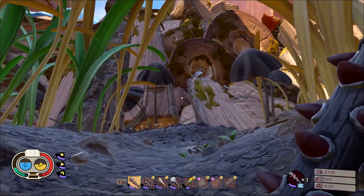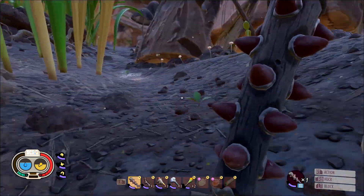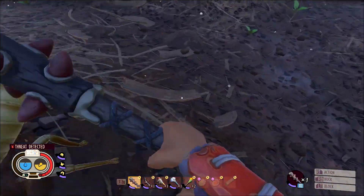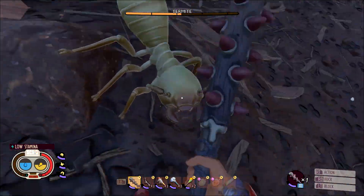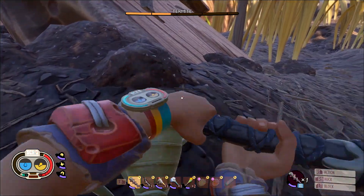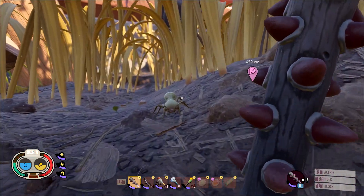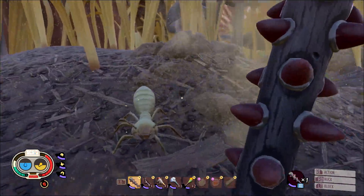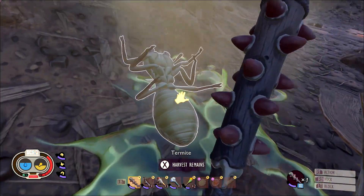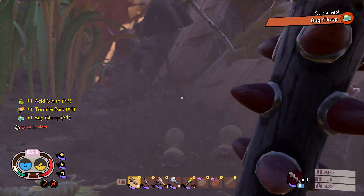Once you make it over to the woodpile, you are going to encounter the two types of enemies that you need to loot for their components. You are first going to have the regular Termite, which is going to drop two of the three components that you need — the Termite Parts and the Bug Gloop. Make sure you take them out. They can be a little tough, so be careful. Make sure you try to keep the fight close because they will spray acid.